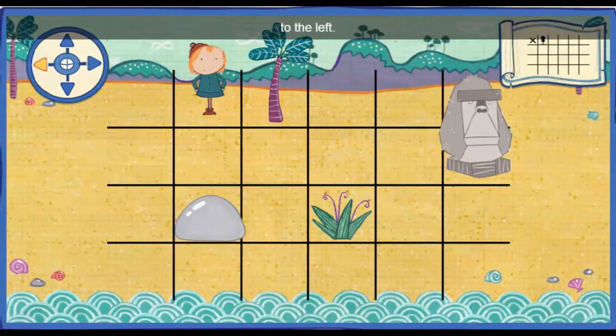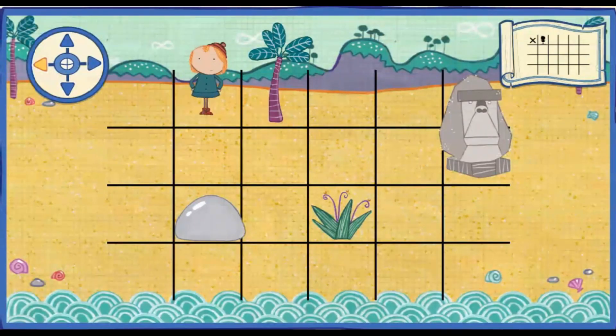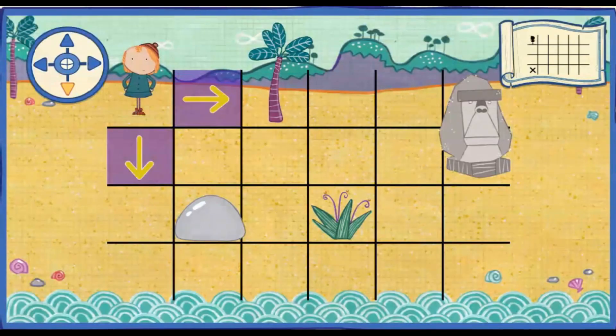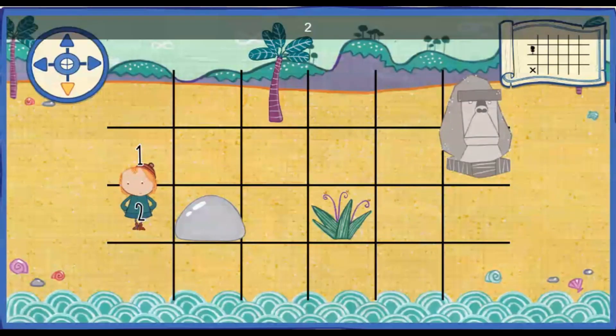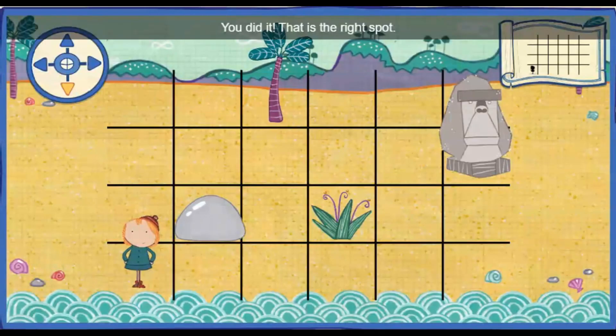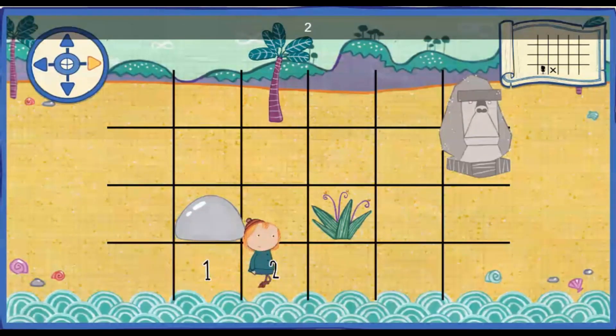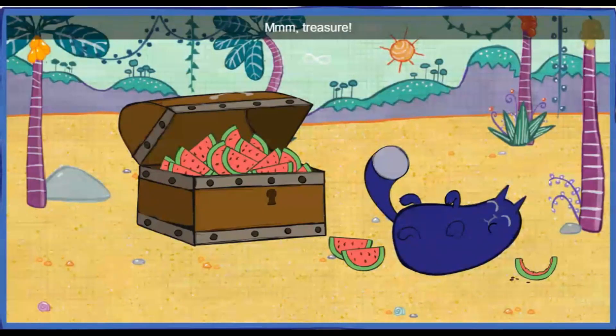Move one space to the left. One. You did it! That's the right spot. Oh, you counted just right. Move three spaces down. One. Two. Three. You did it! That's the right spot. Oh, you counted just right. Move two spaces to the right. One. Two. Great job! Mmm! Treasure!